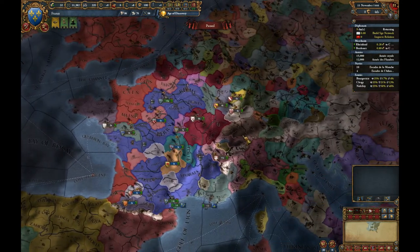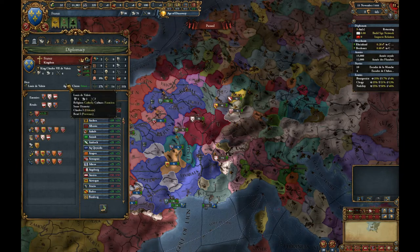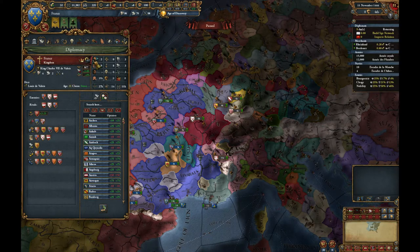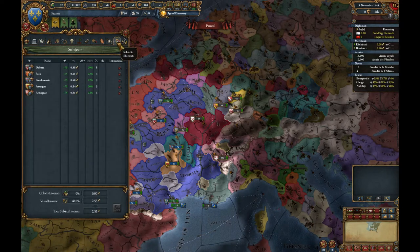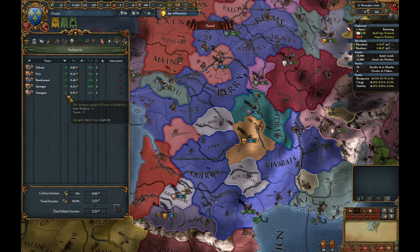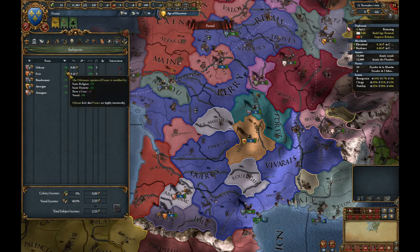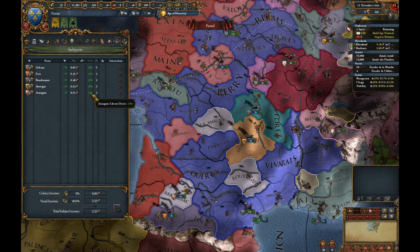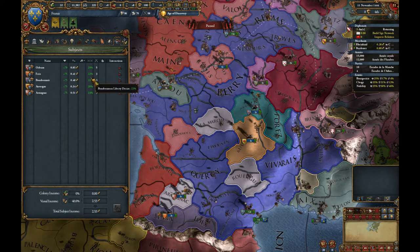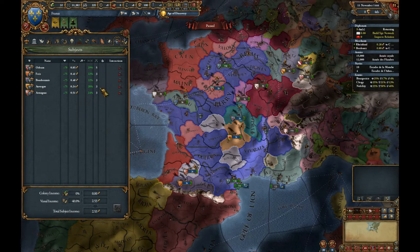Going back to the shield, we're nearly ready to start. The subjects tab lets us keep an eye on our five vassals — we can see their opinion of us, which could be higher; a vassal's opinion can go up to plus 200. We also have liberty desire — if this gets above 50% there's a danger they might rebel, so currently in green is fine. Ideally we'd like it at 0%. They're contributing some money to us and helping in wars, which is good.